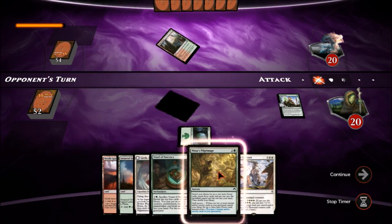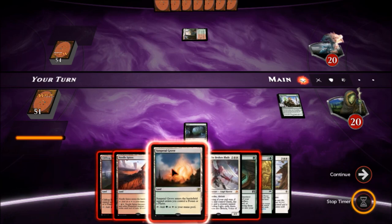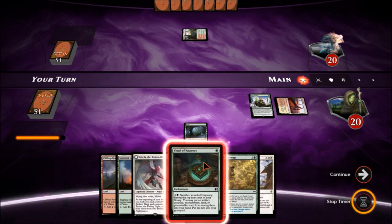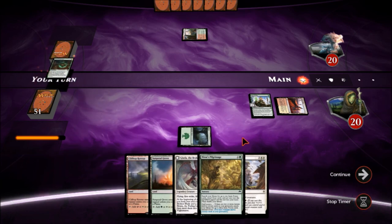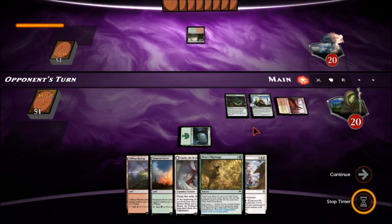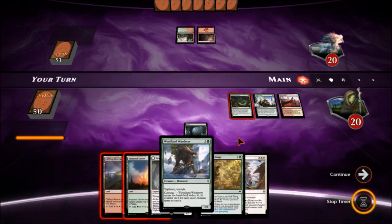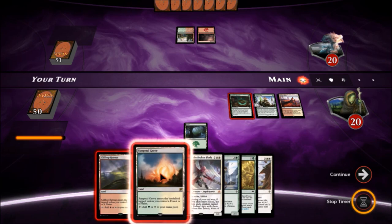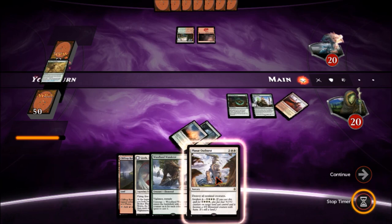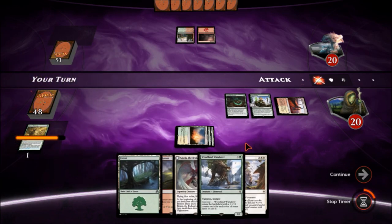We're going to be able to get a ramp with Nissa's Pilgrimage. Let's go ahead and control — I think we'll throw down the planes now because we don't need the two mana. Put this and the Vessel. The next turn we can do Nissa's Pilgrimage still having the option for the Vessel a little later on. We have Gisela the Broken Blade and a Planar Outburst, so I'm feeling pretty good. Let's play Nissa's Pilgrimage and get our forests and land up.